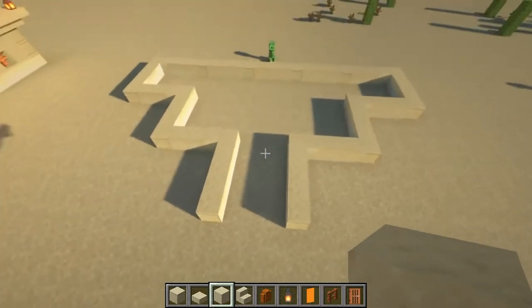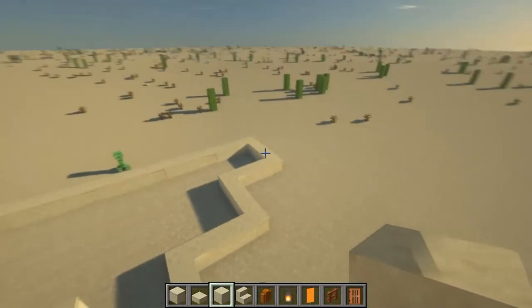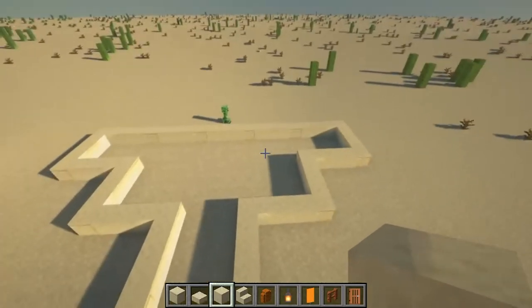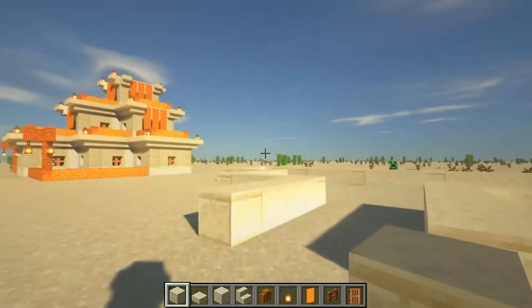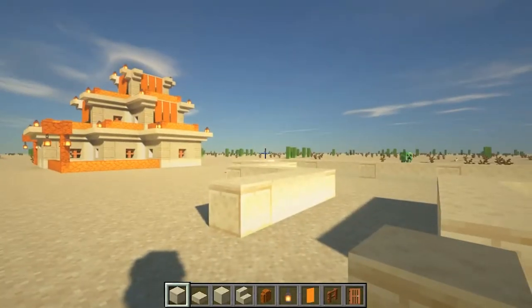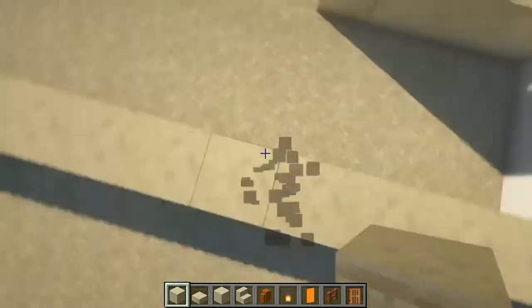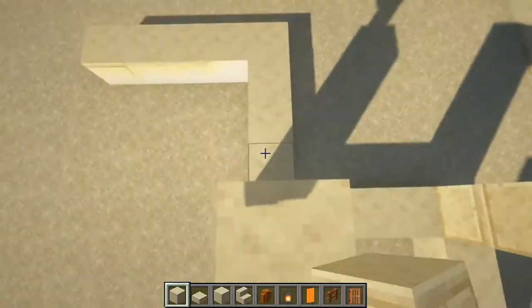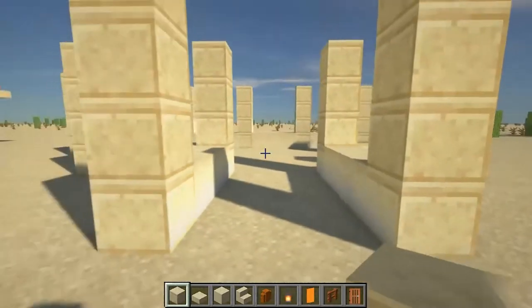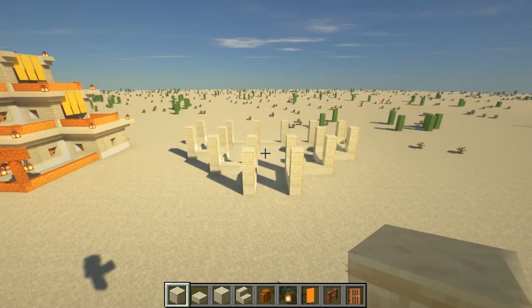What we're going to do is extend the entire thing three blocks higher, so it's going to be four blocks tall in total. I'm going to start off with the cut sandstone and just extend these three higher, and then I'm going to go in and fill with the smooth sandstone. So now we have the pillars extended up.